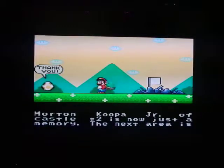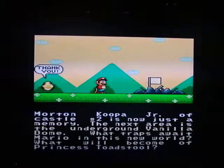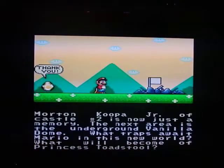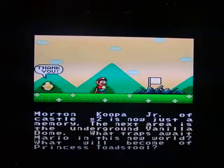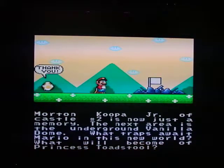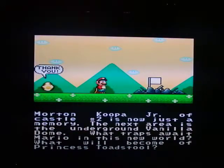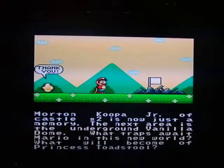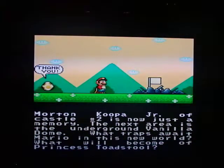The game shows something different after each stage — it defeats the castle in a different way. We've got a different saying at the bottom: 'Morton Junior's castle number 2 is now just a memory. The next area is the underground Vanilla Dome — what traps wait for Mario in this new world?' In the original game it was so boring and repetitive — it was just 'Thank you Mario but our princess is in another castle' every time. The game is really advanced from the first one.